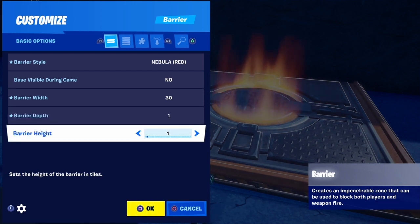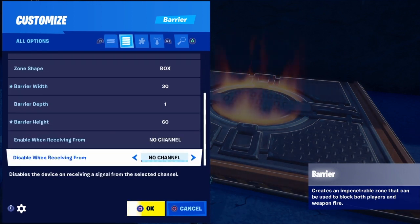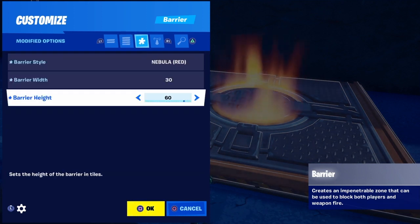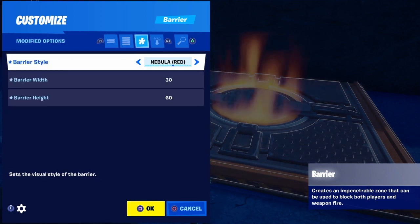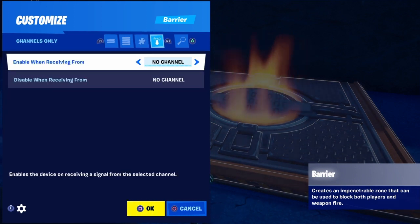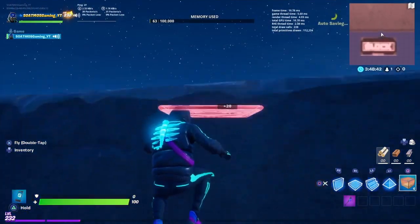Barrier height means how tall it is — what's the ceiling. You can't really go much higher than 60 or 80 in terms of building without hitting a ceiling, so I'm going to go 60. There are some other options here — 'Enable and receiving from' — we don't need to worry about that for this video, but it lets you turn the barrier on and off using buttons and other mechanisms. We want it on from the start of the match.